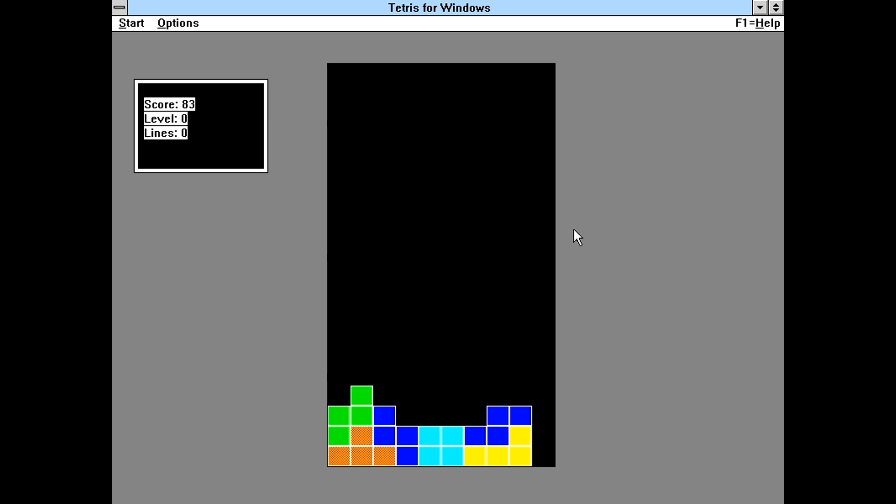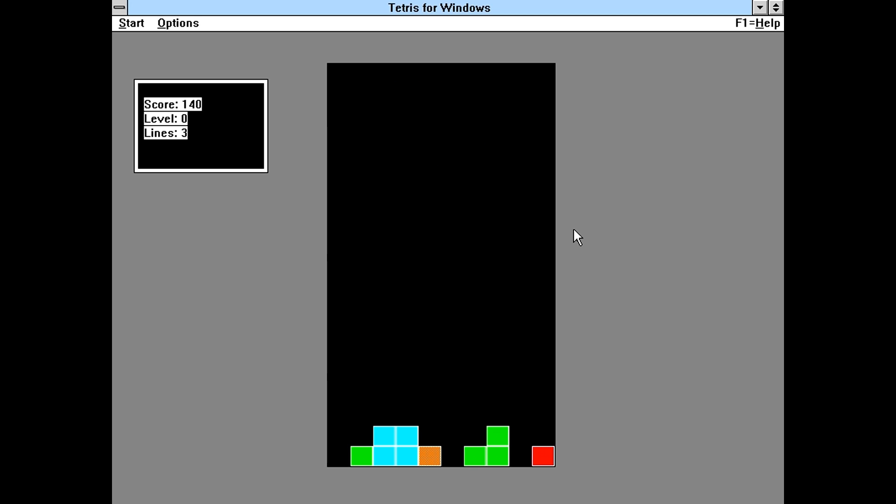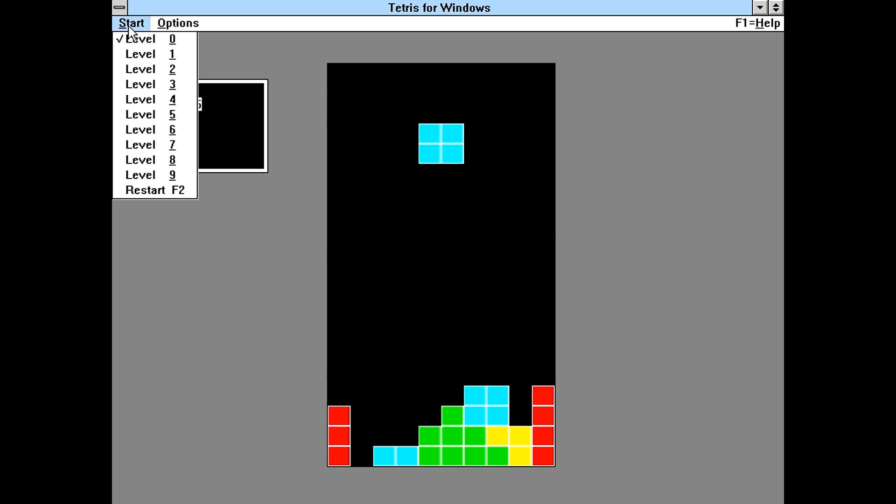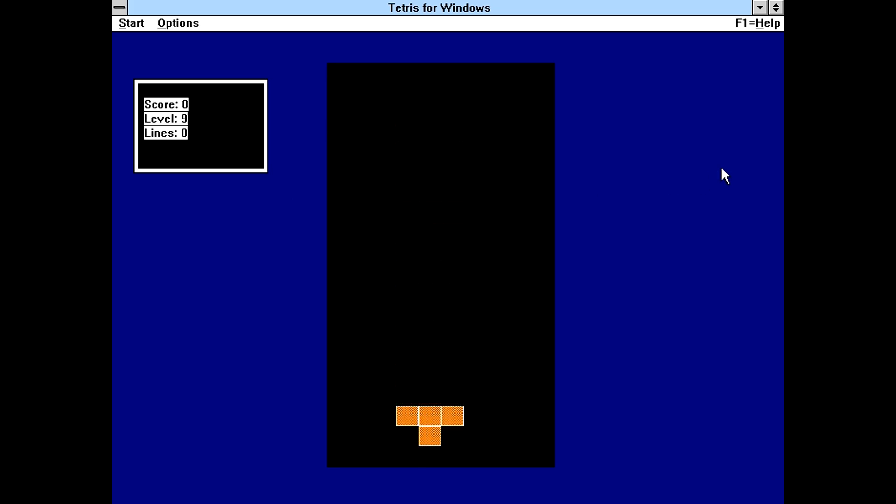What else am I going to say about it, really? I mean, I don't know if I should count this as a failed dig or not because this is a legitimate Tetris game right here. It just uses the standard system beeps for when you make lines, apparently. So this isn't that bad a speed for level zero. Let's see how much faster it can go. Level nine — whoa, we're zooming now.